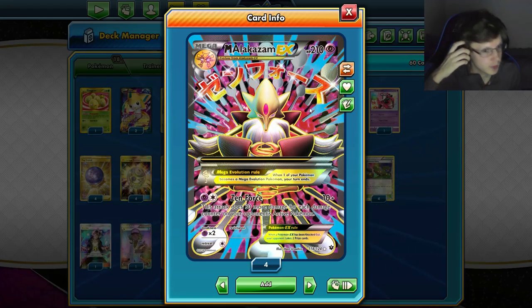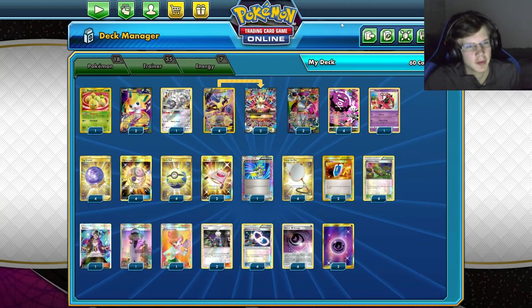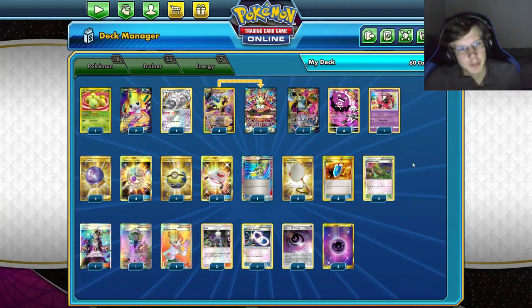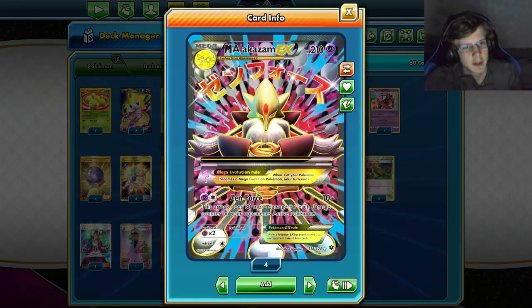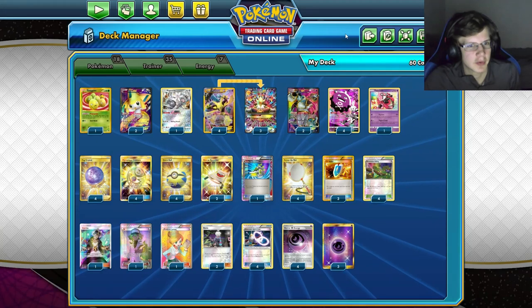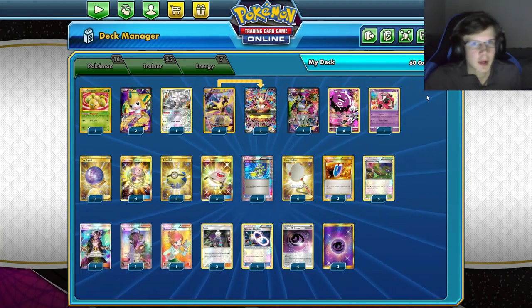So if you put seven damage counters on a GX or a Tag Team, you're definitely one-hitting them. Pretty much eight damage counters for Tag Teams. And then we do a lot of spread damage, so you can be pretty good against single-prizers as well. But before we get into the video...